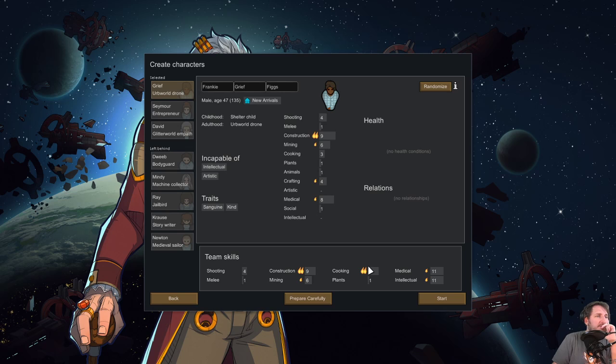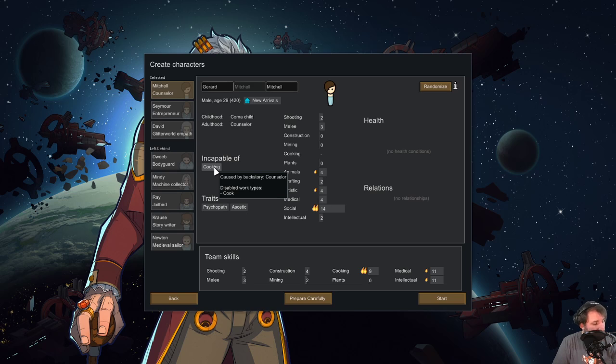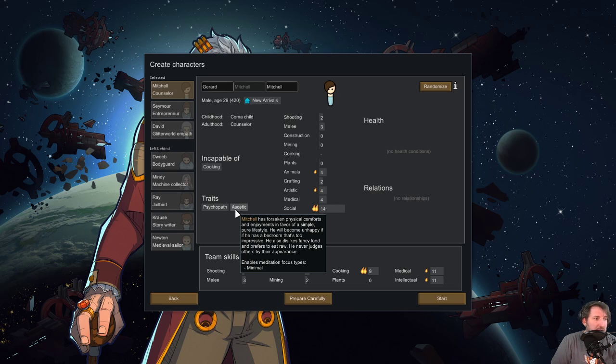I've got Prepare Carefully so I'll randomize and then tweak. This first guy is incapable of cooking — can't butcher either which is unfortunate — but he has Social 14, which is fantastic, and Ascetic is really useful early on because he'll appreciate the low-quality bedrooms we'll inevitably dish out. He can tame, do a little healing, a little art — he'll mostly end up doing dumb labor but he's okay.